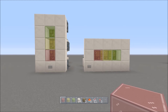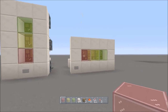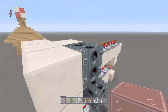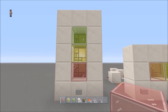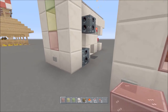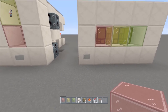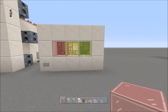Hey everybody, this is Captain Obvious, welcome back to another Redstone tutorial. What I have for you are red, yellow, and green traffic starting lights done two ways. One is vertical - this one actually has a jukebox so it makes a little noise. This one is just horizontal.